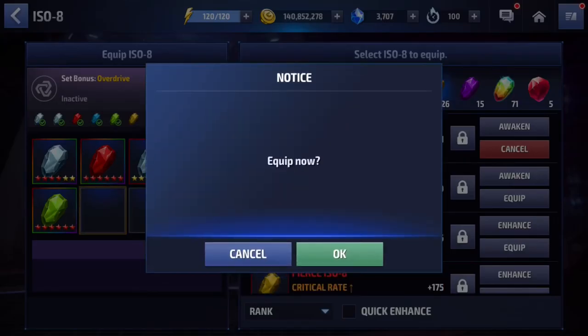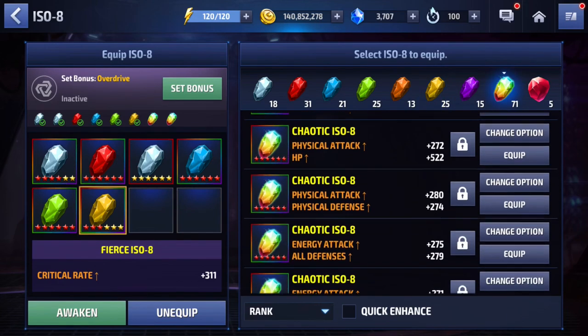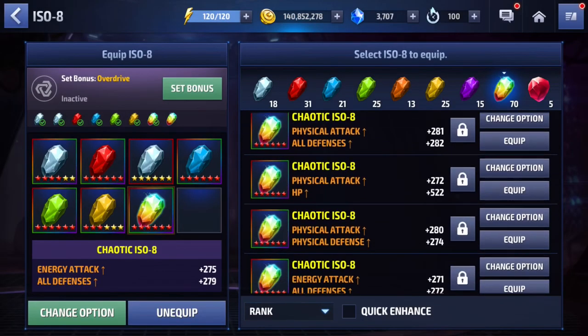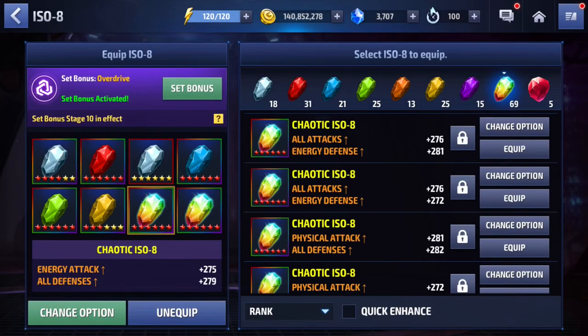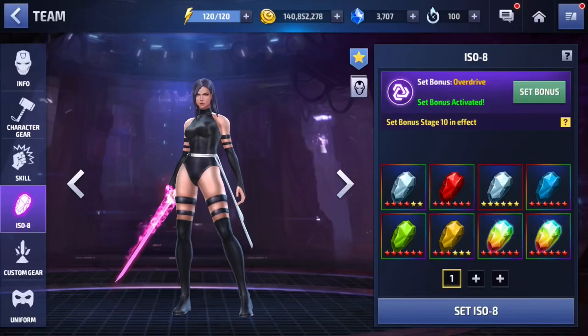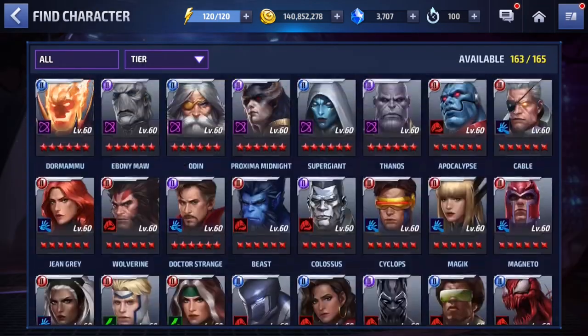I'm going all in. Energy attack — I would have wanted all attack for more stats overall. Oh, 32% — okay. I'm definitely going to fully awaken this. In hindsight, I'm giving Betsy more love on her ISO set than I did for Wanda. Shame on me, because my Wanda's ISO set is actually still not even fully awakened.